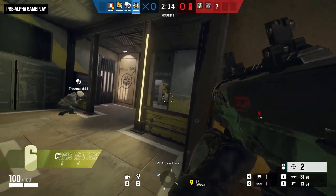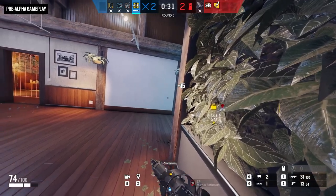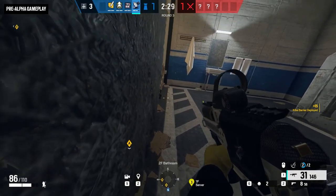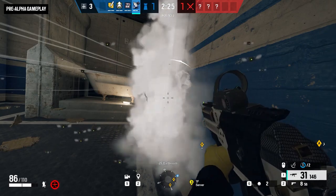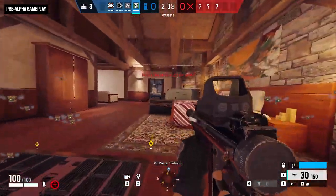Operation Brutal Swarm is coming to Rainbow Six Siege with a new attacker who can launch enemy-detecting beads. Plus, there's a new impact EMP grenade entering some loadouts, and a host of other new changes. Yes, I did say Bees. Micro-air vehicles, if you want to get technical, but yeah — Bees. Bees that ping you.